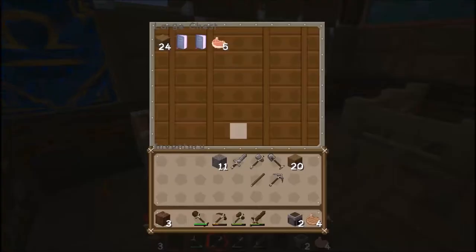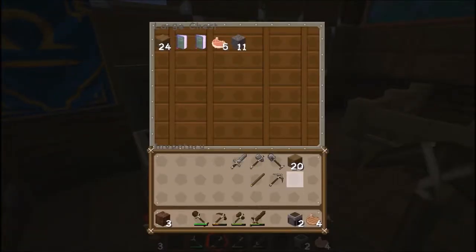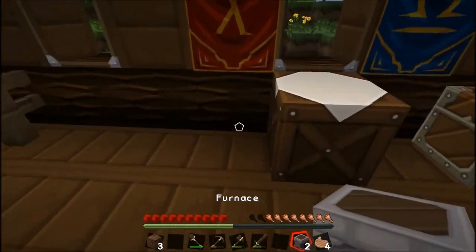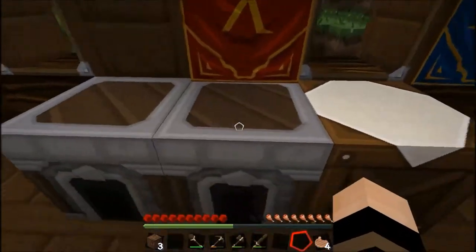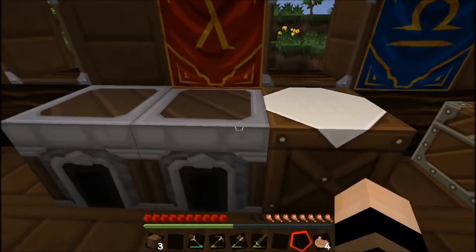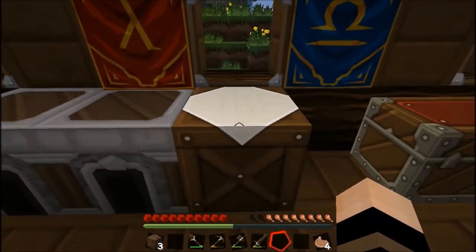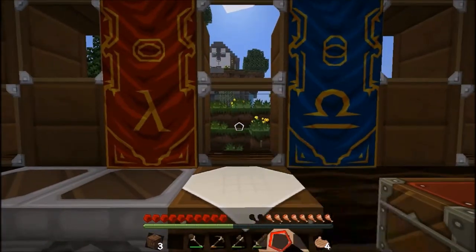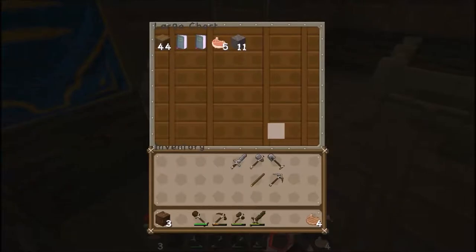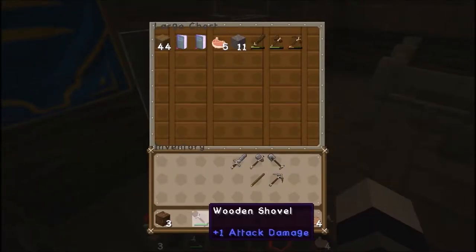We're going to have to figure out how to get to another island. I'm thinking there's got to be some iron on this one somewhere. It looks like we need to make a cobble generator to get enough resources to actually make it there. The other options are to dig up some of that lava out there and go with that.